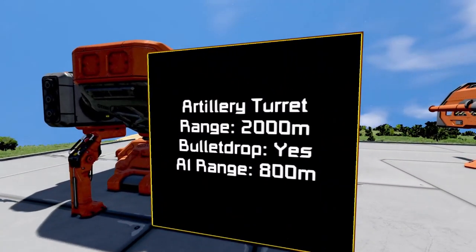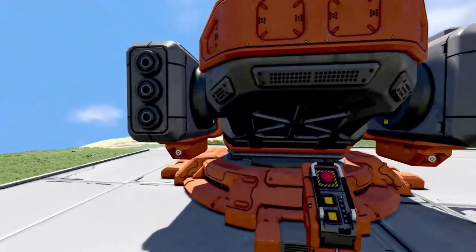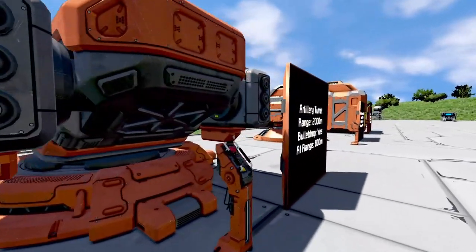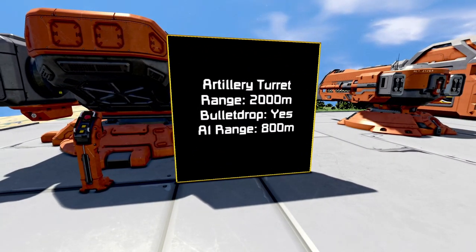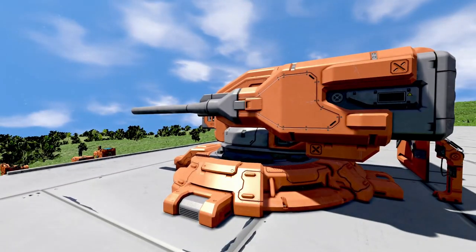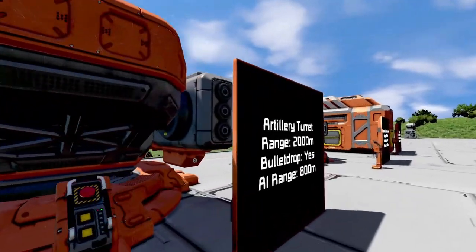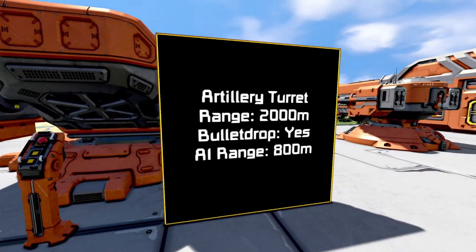Then we have our artillery turret, which has a 2,000 meter range. This is only available on large grid. It has bullet drop and an AI range of 800 meters. So the integral AI on this is 800 meters maximum — even though it can shoot up to 2,000 meters, that's if you're manually controlling it.